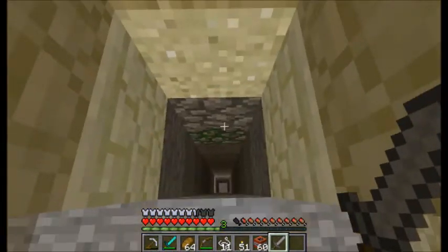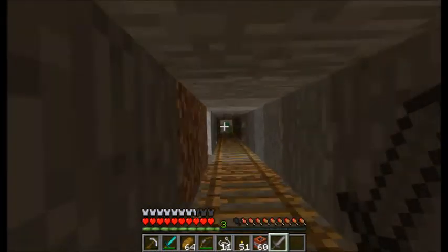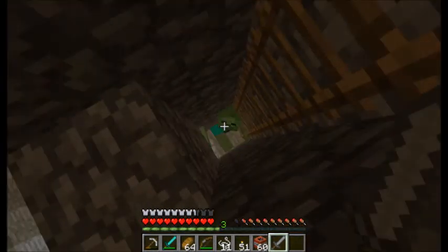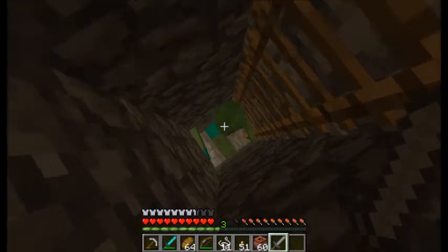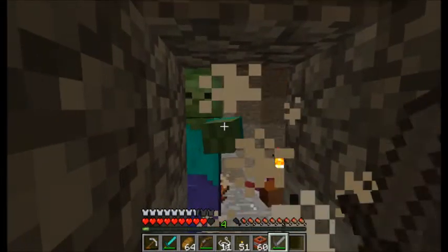I'm hoping those are 10 zombies — then you get a bunch of XP. Just leave your game running for like 30 minutes, hit E, open up the inventory, wait 30 minutes. You go down here and there's like a hundred zombies and you just one-hit kill them with the stone sword.